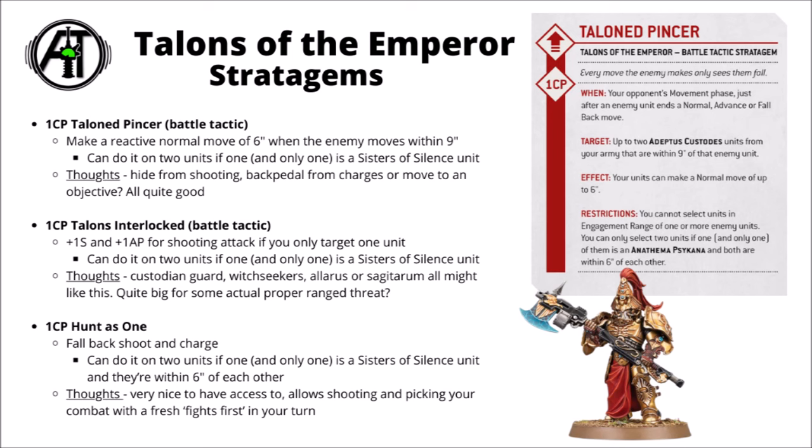For 1 CP, Hunters gives you Fall Back, Shoot and Charge — quite nice for skirmishing with foes in the mid-board. If you get into a protracted combat and tank some things on your invulnerable saves, you can drop back, shoot something, and then charge the same thing or something else, meaning that you'll get Fights First. You can use it on Sisters of Silence as well, though the main focus is Custodian units. Overall between these three stratagems, they're already quite solid situational ones for Custodians scrapping in the mid-board.